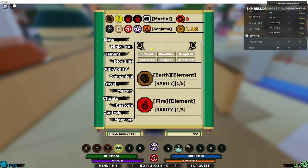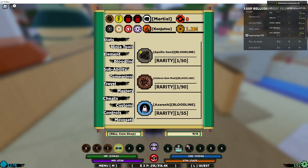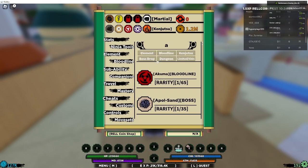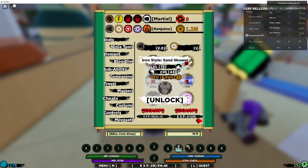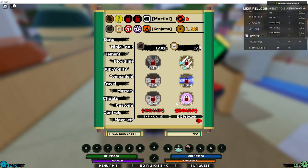You should equip Apollo Sand — not that one. The difference is this: Apollo Sand. This one's the best one to use. I haven't unlocked any because I usually don't use it — I usually use my full Sasano, but you can use that.